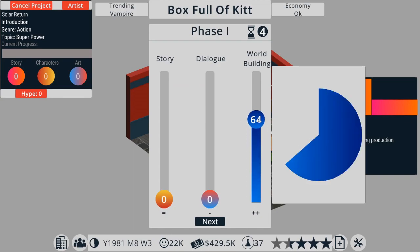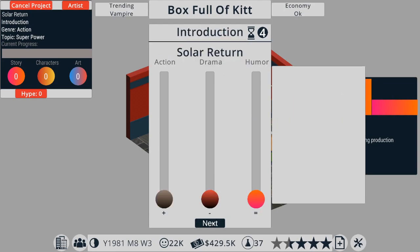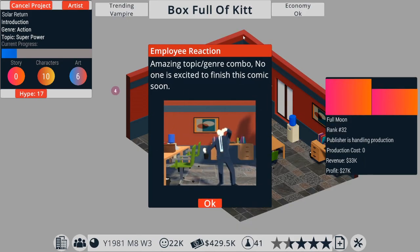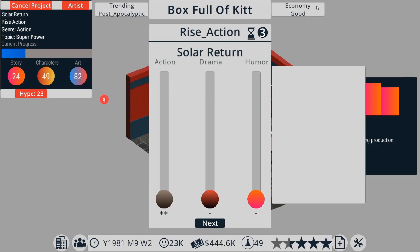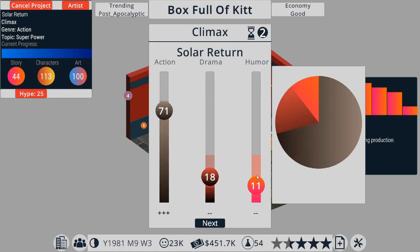We're going to go okay with that. This has two pluses, so I'm going to go about 59 on story, dialogue about 16. Let's go next - we want to be about middle, with a bit of drama and a bit more humor for the introduction. Then for the middle section: a bit of humor, a little bit of drama, and lots of action. Full Moon is now off the market - it made 76,000 pound profit, not great but not the worst.